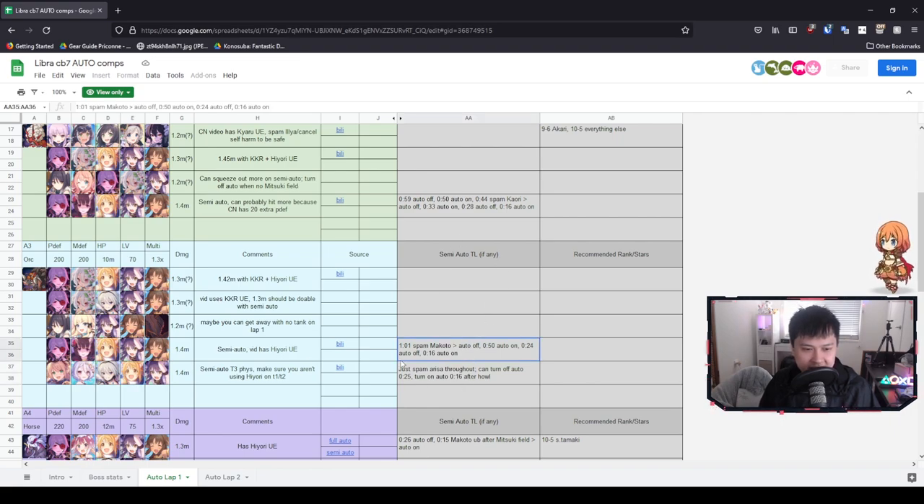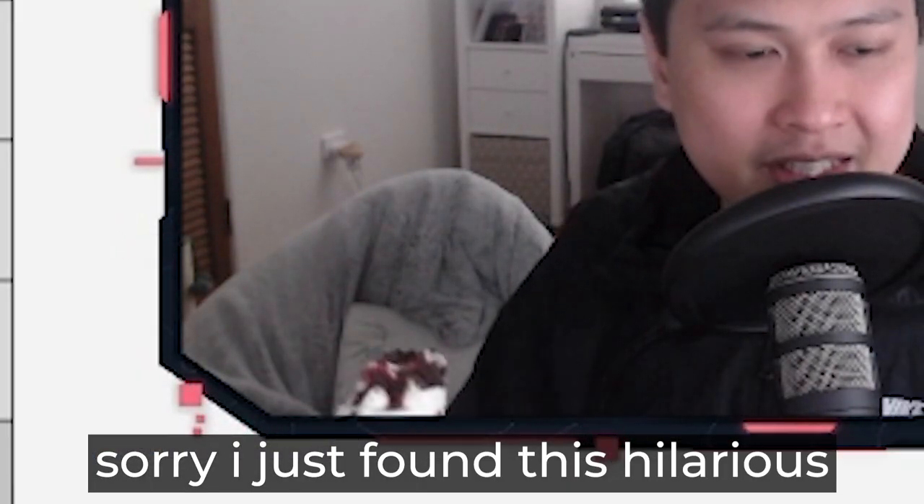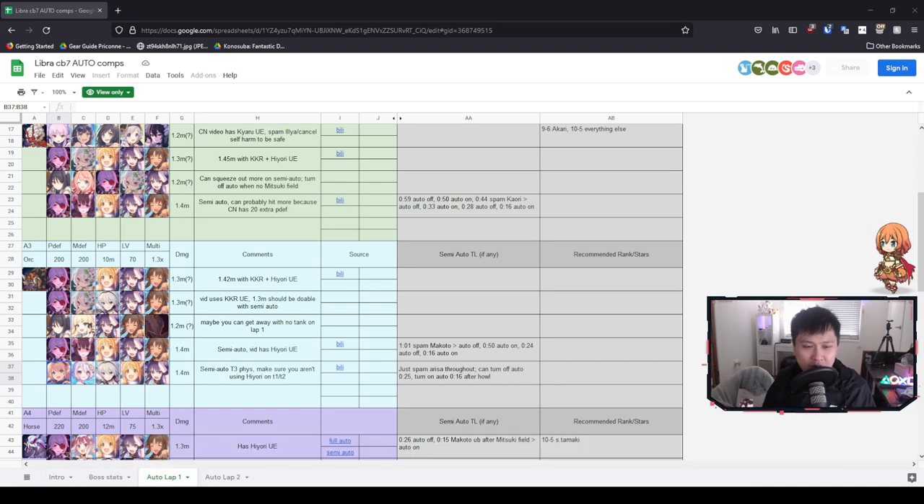Semi-auto TL if anything — this is a massive caveat. Arisa is one unit you do not want to be full autoing with. Her animations, especially for TP gain, take so long to execute. If you cancel all of those animations by just spamming click Arisa throughout the entire fight, you'll probably double your DPS. The moral of the story is: if you're using Arisa and not following a timeline, just spam the hell out of her.